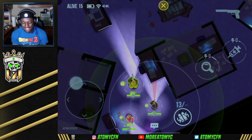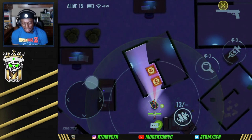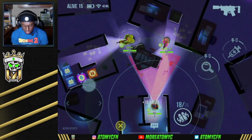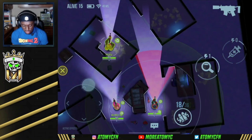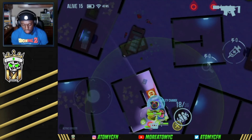We got double S-tier heroes for this game — Ghost and Leviathan. Let me put some respect on her name. This is gonna be pretty fun. Let me scan early — we've got a team in front of us and a team behind.